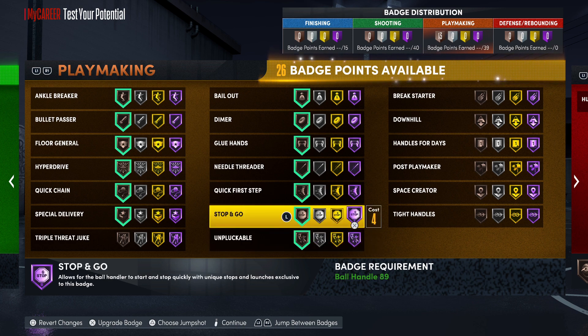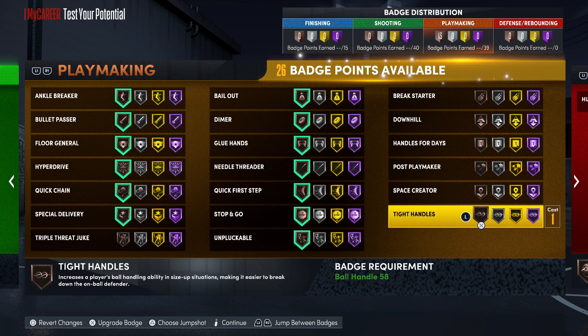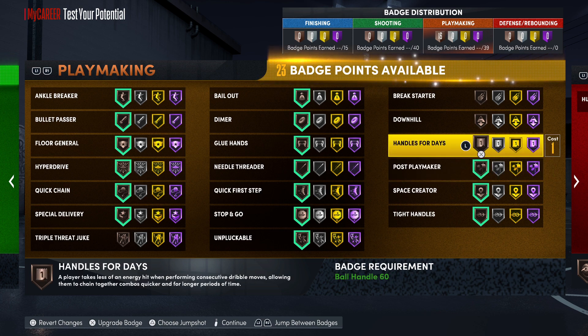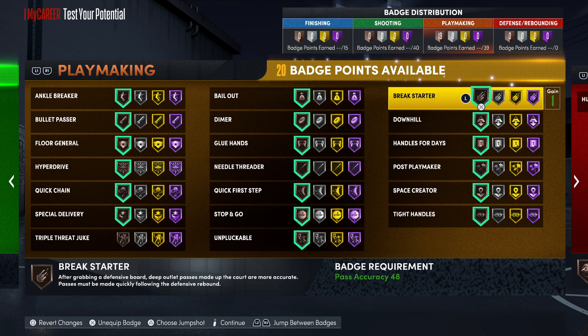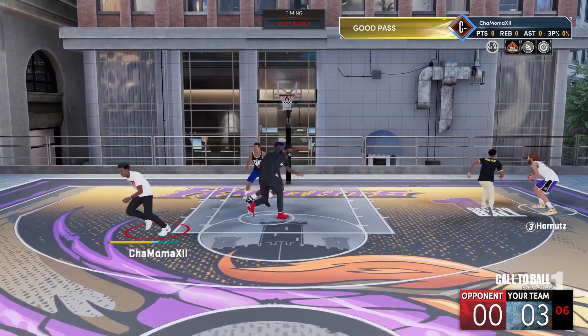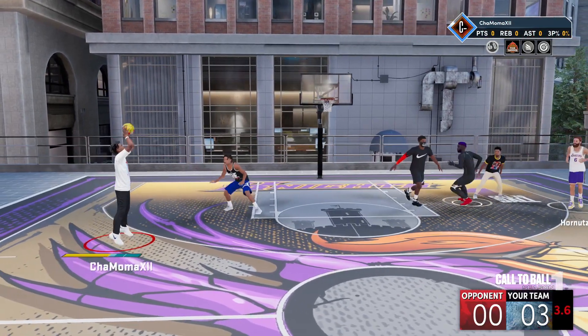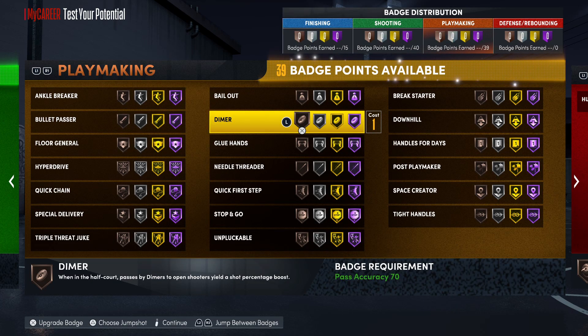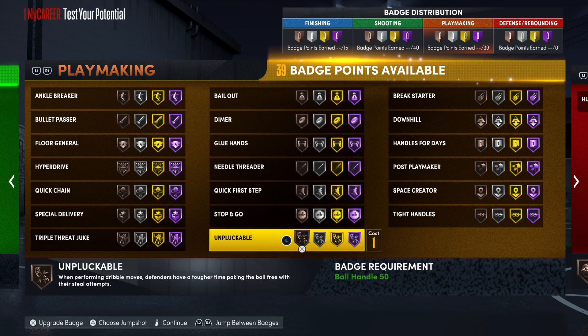With new badges added to the game and returning badges that current gen players didn't experience, these badges are essential to your MyPlayer — especially Bullet Passer, Glued Hands, and Bailout, which was on both gens. With new badges like Hyper Drive and Quick Chain, there's more to consider when picking your badges. You'll need at least 25 playmaking badge upgrades on current gen, and about 30 to 32 on next gen.